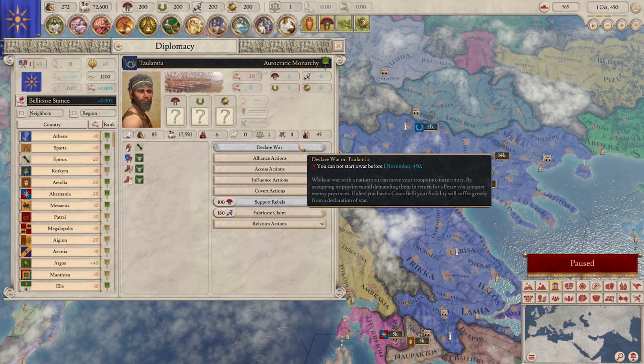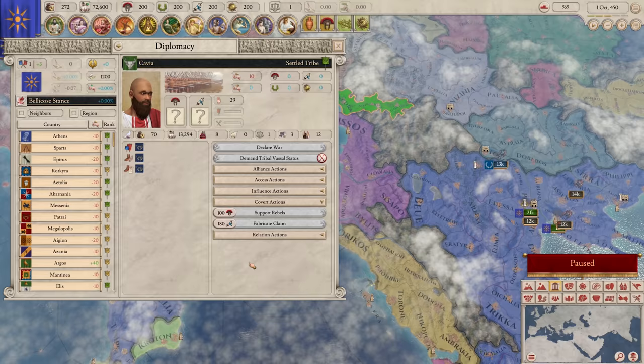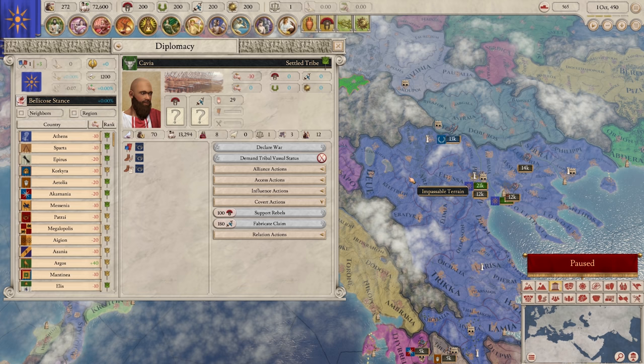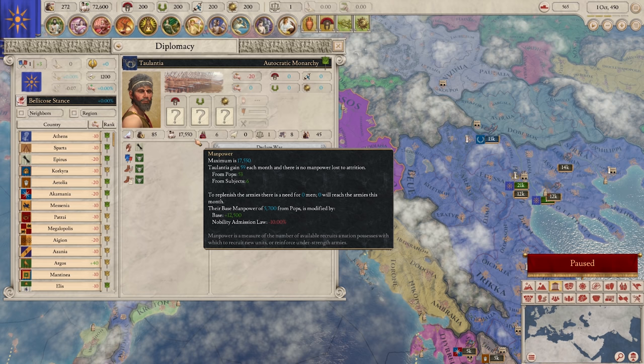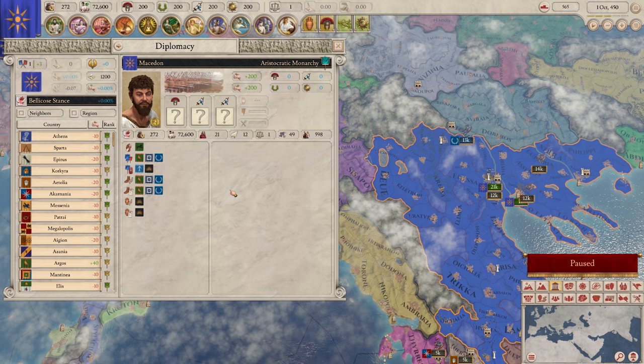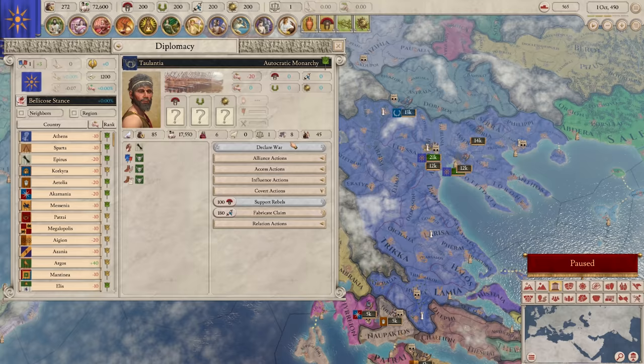I dig the idea of going after these guys first. They're going to have six plus twelve - that's eighteen - plus another eight, so about twenty-six cohorts grand total. Their manpower across all countries totaled is about the same as my manpower. I have twenty-one total so I want a few more. However, between my allies and my vassals, I massively outgun these guys. Okay, we're doing this.